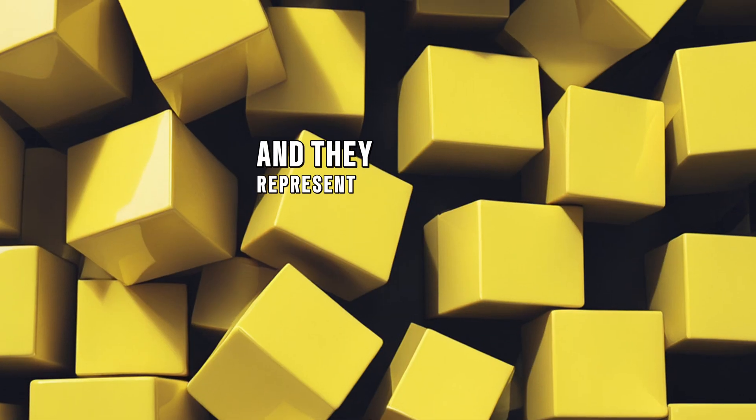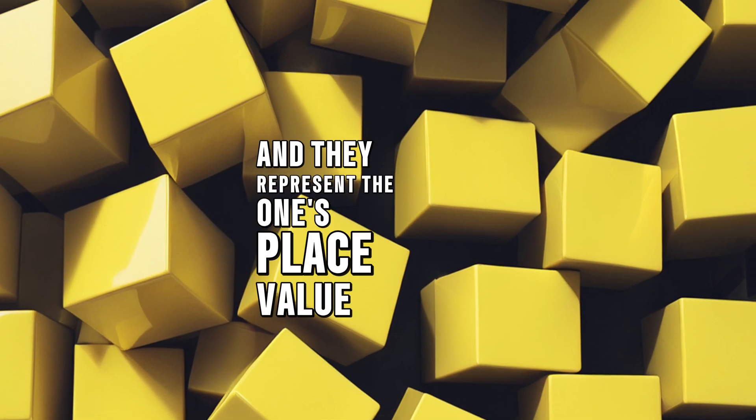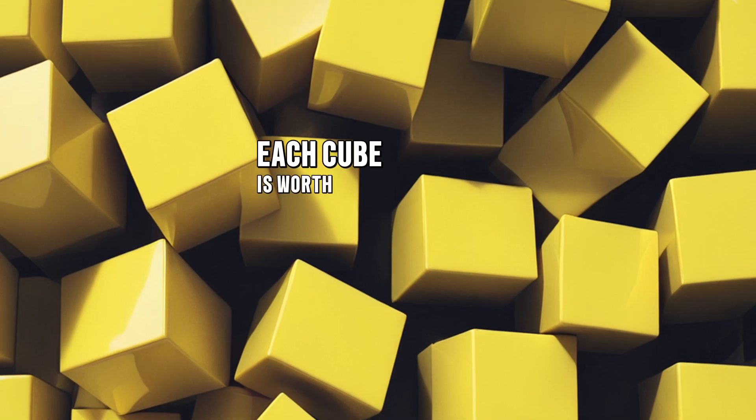Let's start with our yellow cubes. These are our 1s cubes. They're like the little workers in our number world, and they represent the 1s place value. Each cube is worth 1. They help us count up to 9 before we need to trade them in for something bigger.